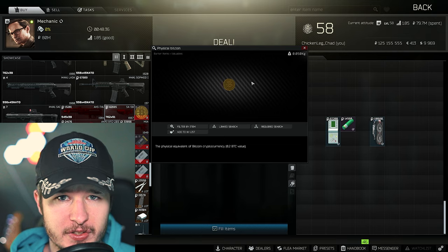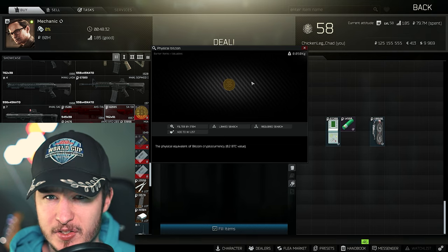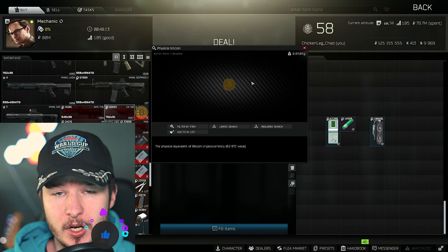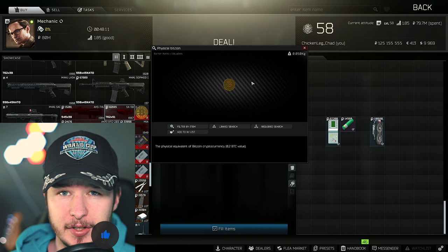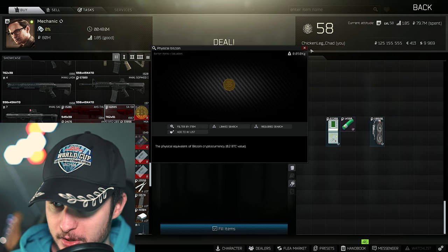I was a little bit surprised because first, the Bitcoin barter was out of stock — I've never seen that before. And secondly, you can see right now that you need two items for this barter from Mechanic: the Tetris and one green battery.